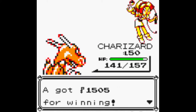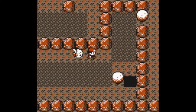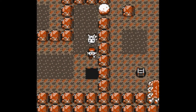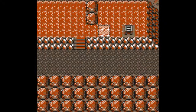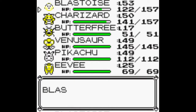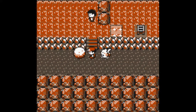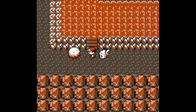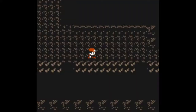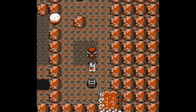Let's go through this. You want to push this down there, and then you want to follow it down, I believe. Then we got it right here. Then you want to use Strength again. Then you want to push this to the left — you actually want to go all the way. There we go, it's in there. That should open up for this one. Then we go in here.